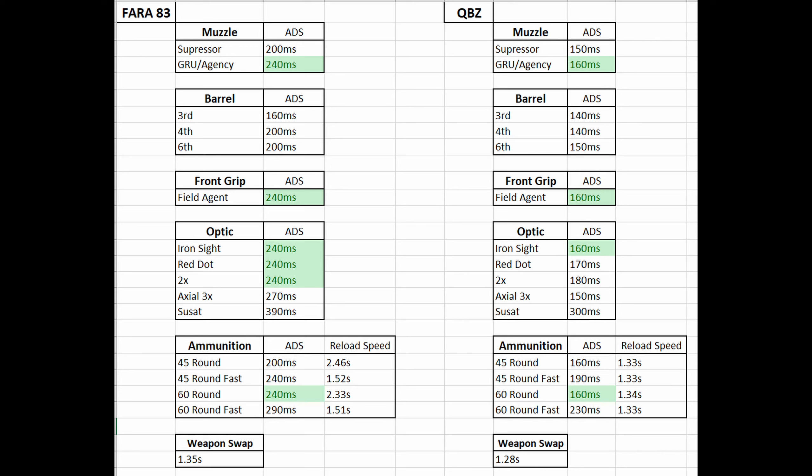That 1.3 seconds is very fast compared to the Fara's 2.46 seconds base and 1.52 seconds with fast mags, meaning that even if you run fast mags on the Fara, the QBZ will still be reloading faster. Therefore, on the QBZ, since none of the magazine stats really matter much, the 60 round standard mag would be your best option no matter what.